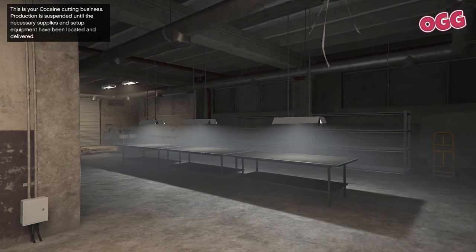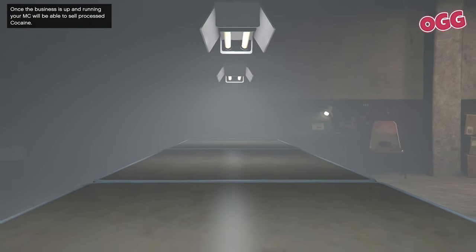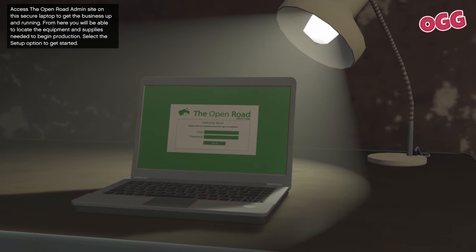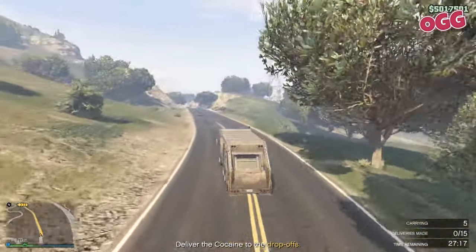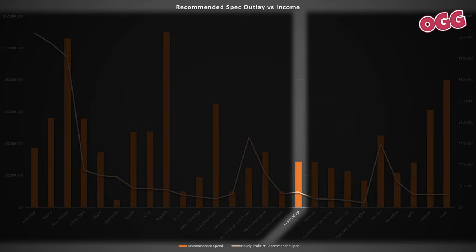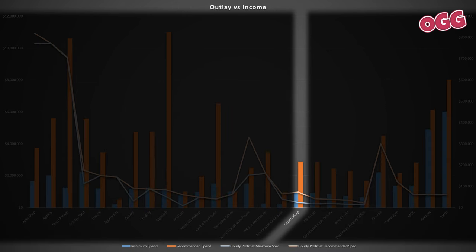Ramping up to the Coke Lockup. This offers players a lucrative venture into underground drug manufacturing and distribution, enabling the production and sale of cocaine — one of the most profitable passive-ish activities in the game. You just need to keep the supplies stocked up and sell once your product is ready. The minimum investment is $975,000, generating roughly $24,000 per hour. Stepping up to the recommended setup at $2.87 million brings income to $72,500 per hour — more than double — so absolutely worth the extra spend.